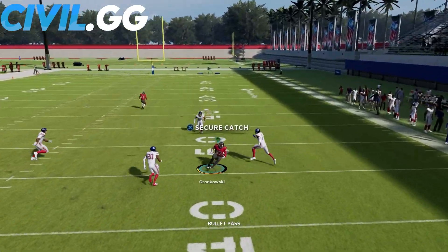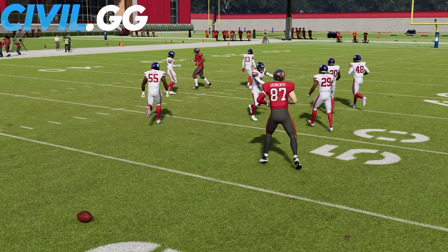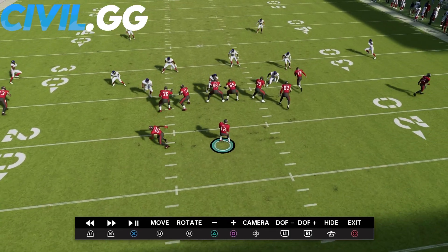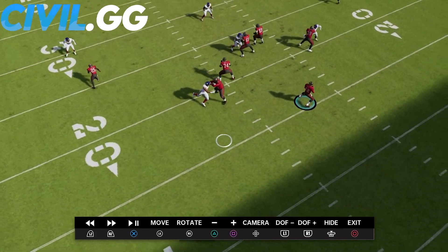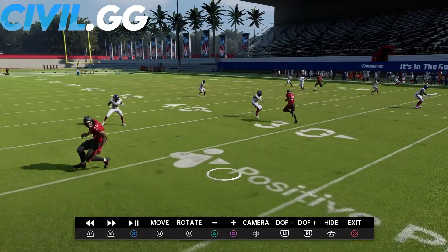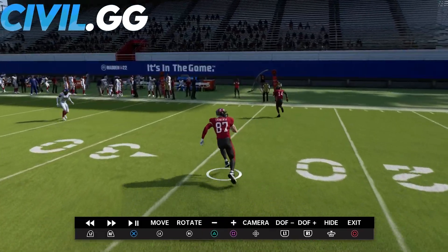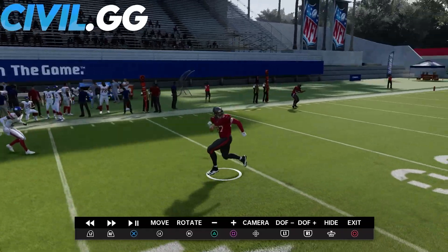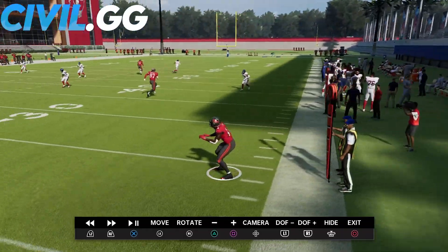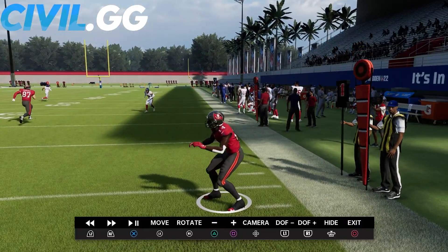We did have the tight end there that time. The running back was pretty covered, but you can see we did have our flat routes open as well — a nice check down. Our flat route was pretty open in addition to the wheel. So let's say this wheel is covered — we do have this flat over here wide open, no one within 10-15 yards of him. Just a really great concept overall.